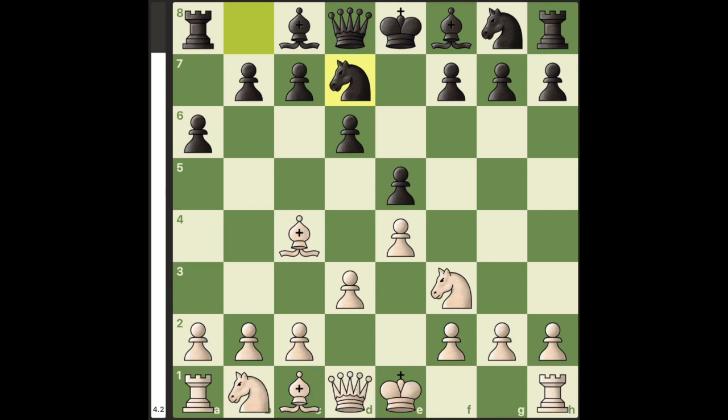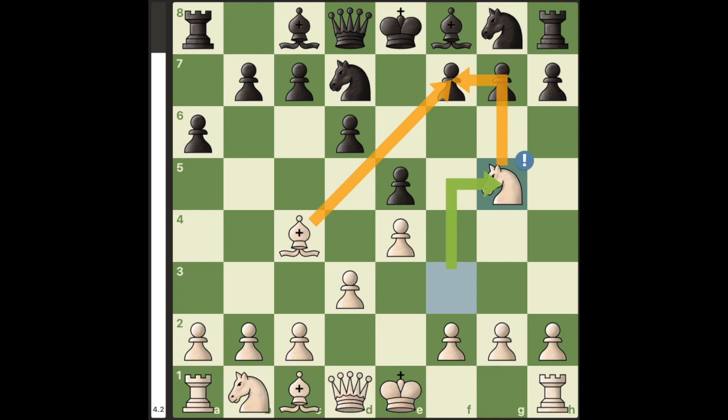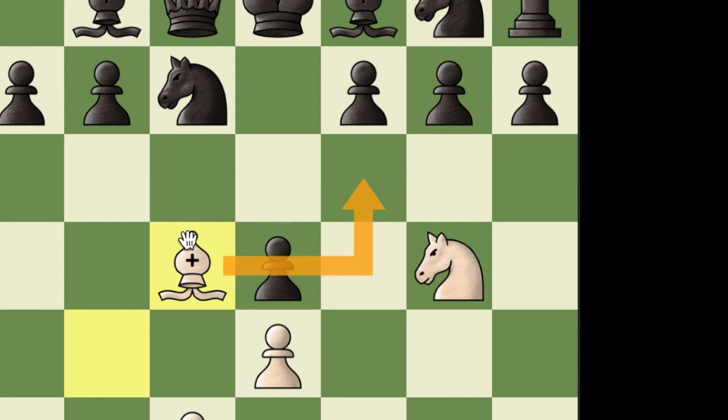Hello everyone. In this position, white can win with the move Knight to g5. Knight to g5 attacks the f7 square along with the bishop. If black goes for d5, it doesn't really make a difference since the bishop and the knight are still attacking f7.